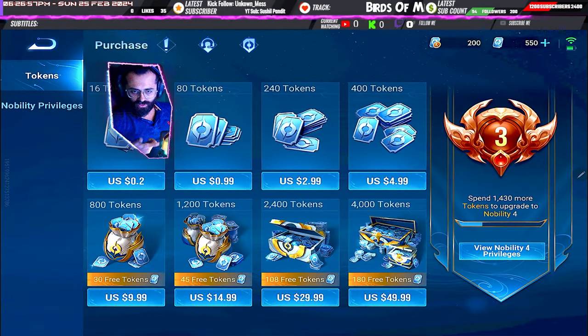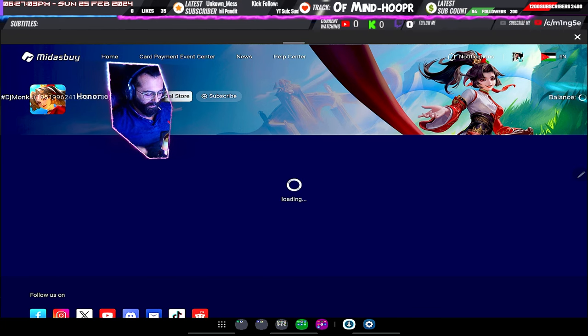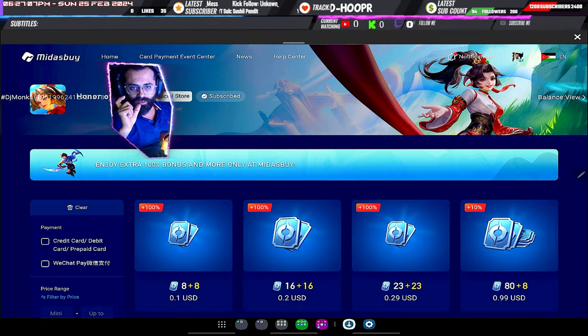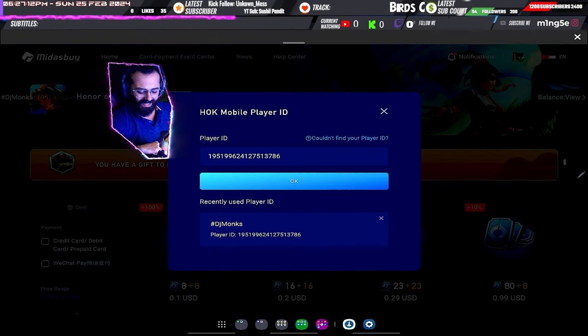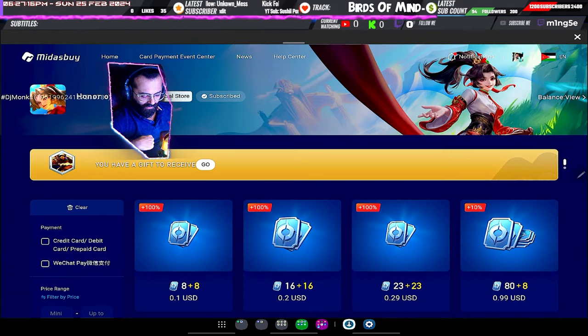Go into the purchase section where you have the US tokens. Once you go into the US tokens, the page will load, and once your page is loaded you need to copy-paste your ID into the mobile player ID field. You'll need to type your ID and click OK, and your ID will get loaded.